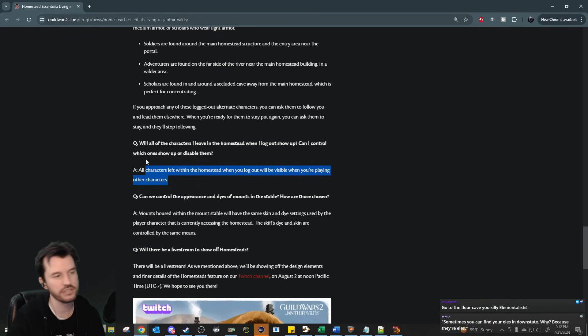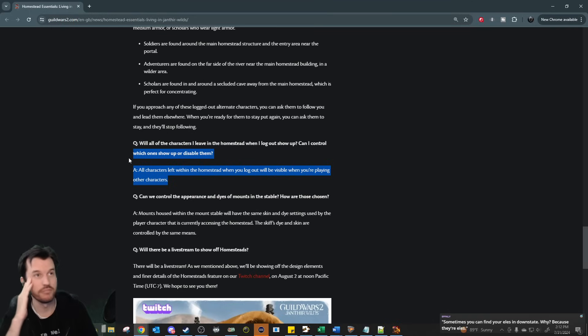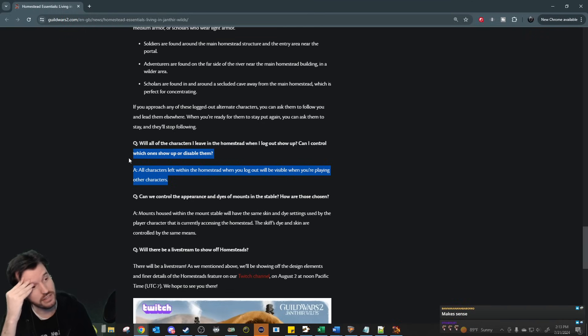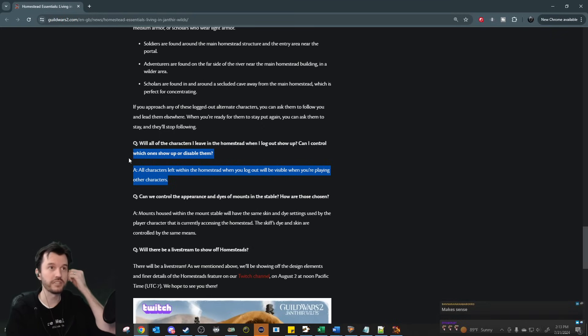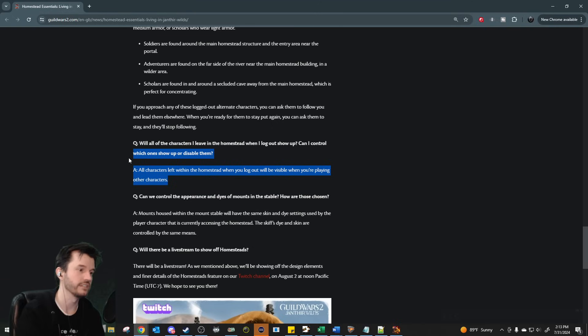It's a cute feature, but it is a loss in terms of income. My recommendation is alt parking — find a treasure chest and sit your alts next to it. Once a day, log in, open the chest, log out, and their bag will slowly fill with money. Putting them in the homestead instead means giving that up. So while it might be funny for a cute video, I'll put my characters right back to alt parking afterward because it's a loss of income.